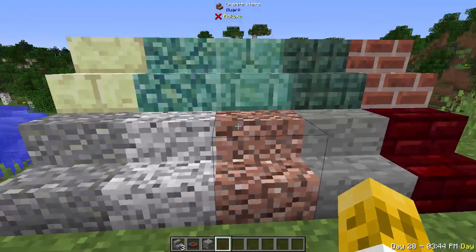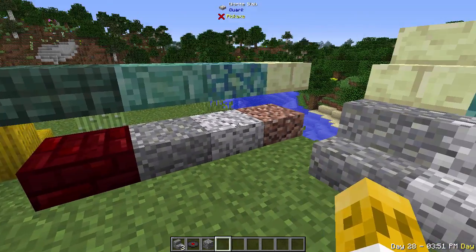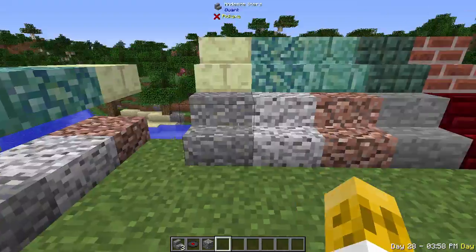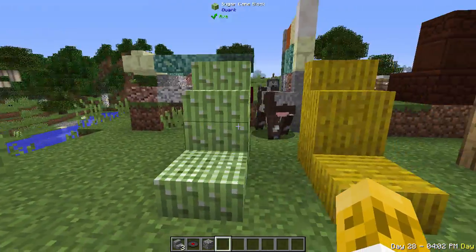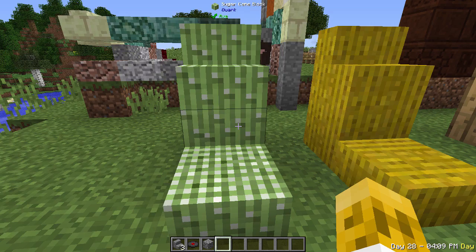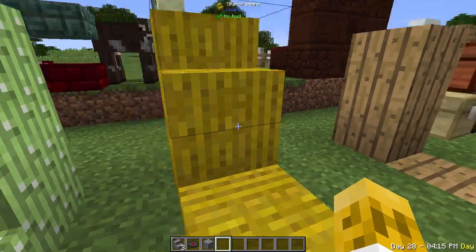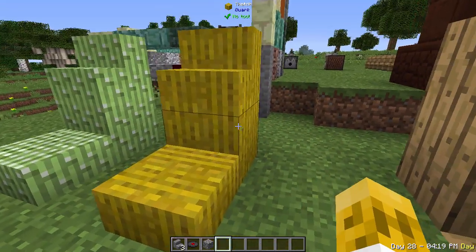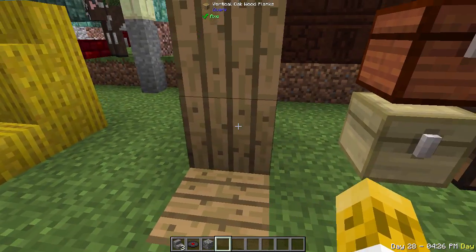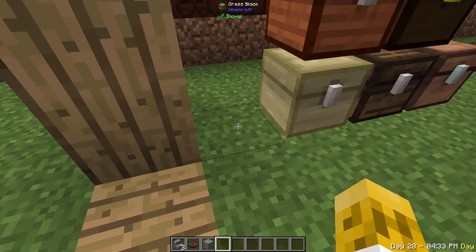Quark takes a lot of the normal blocks in Minecraft and adds stair, slab, and wall forms. So if you've ever really wanted granite stairs, now you have it. Moving along, you've got sugar cane blocks — a better way to store sugar canes in bulk or build with them. Thatch, which is most commonly used for roofing. And you can take wood planks and stack them three vertically in a crafting window to get vertical oak planks, where the lines go up instead of horizontal.